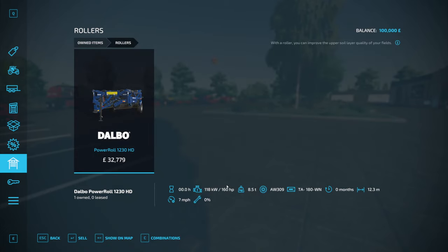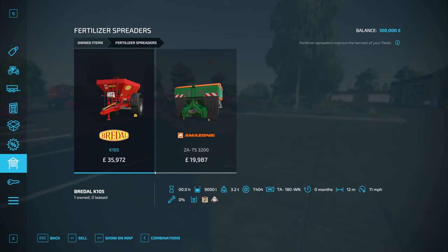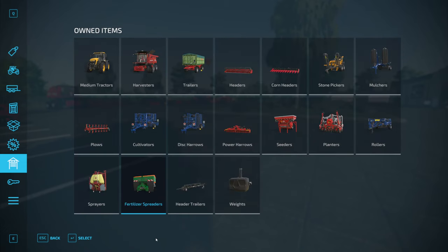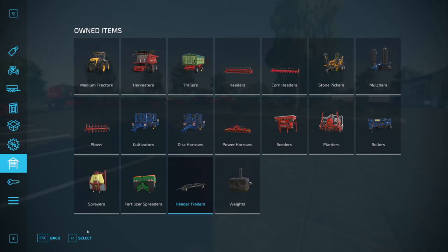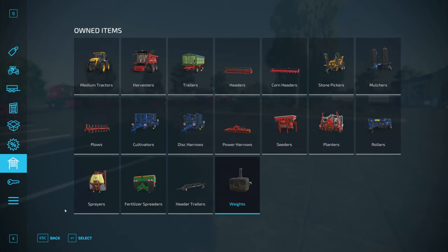You also get a Planta, which is the Maxima 3 TIL — another 6 meter working width. Rollers: you have the Dalbo Power Roll 1230 HD, 12.3 meter working width. Big machinery all round. Under sprayers, we have both parts of the Hardee setup — the Mega 1200 L and the Mega 1200 L Tank for your herbicide and your liquid fertilizer. Solid fertilizer sprayers: we've got the Brendel K105 for fertilizer and lime, and also the Amazon ZATS3200 which is just for fertilizer. Headers: we've got the Nardi N6030. Weights of choice are the Tenwinkle Pack 1500 and Pack 1000. You have a lot of equipment.